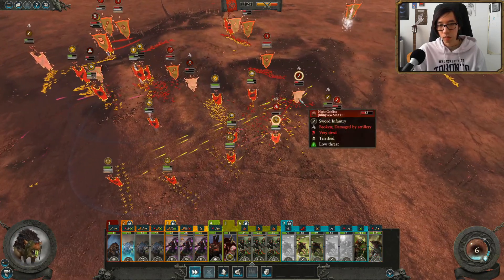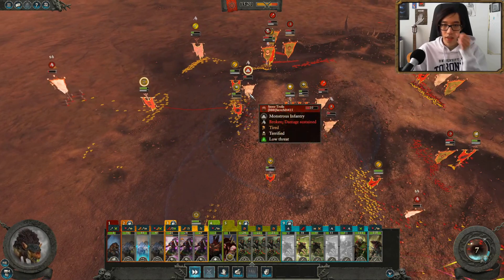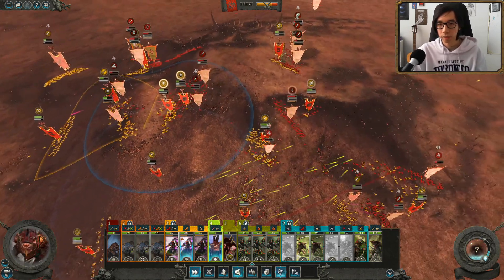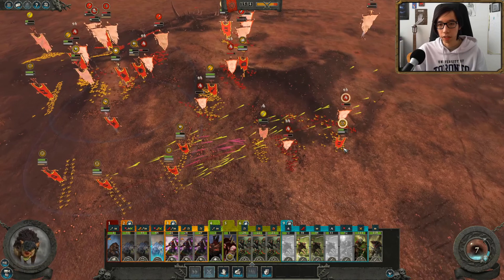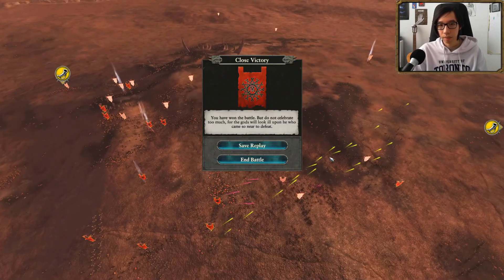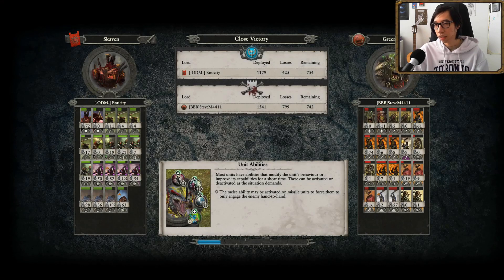Wolf Rats continuing to hit their targets, and we'll be bringing in these units to chase off this second unit of routing Stone Trolls, just making sure we're very mobile with them and splitting them up to pick apart the Greenskins. And there we go — it's going to be a pretty clean victory, a quick battle win against our opponent.